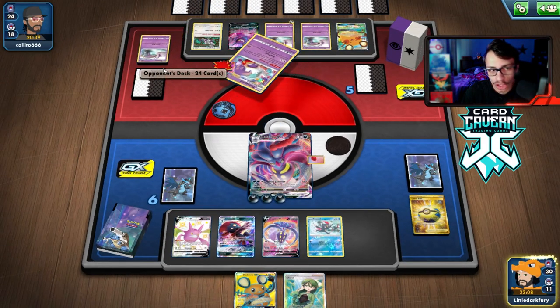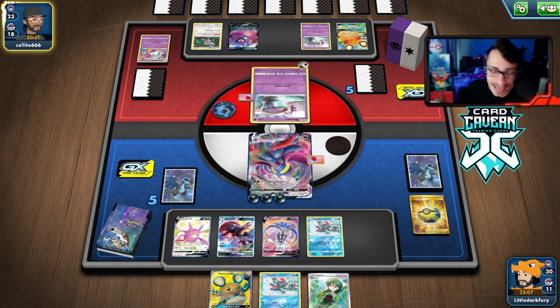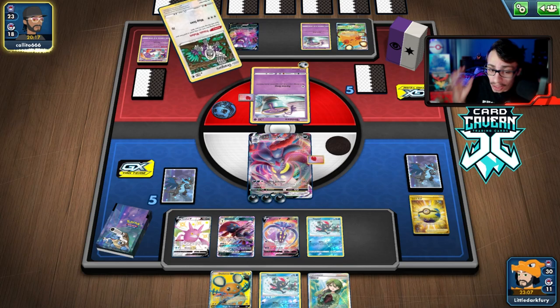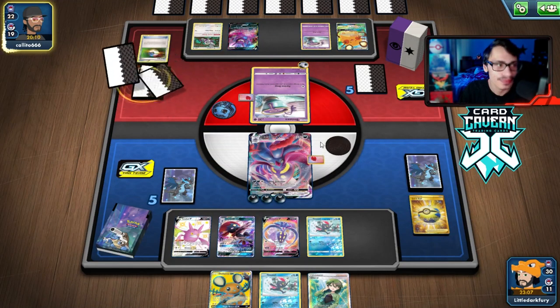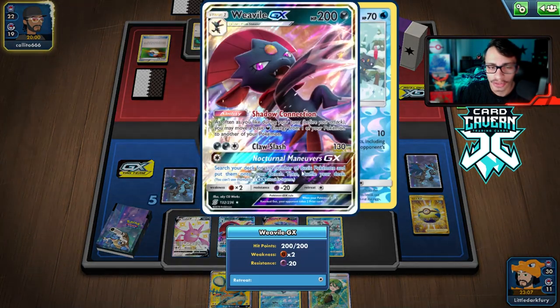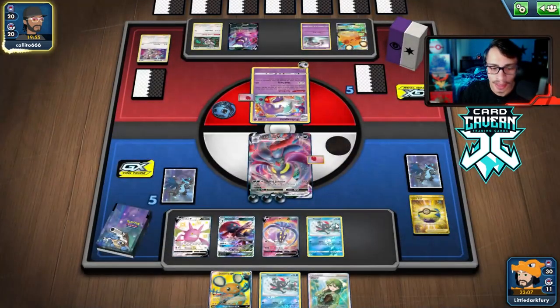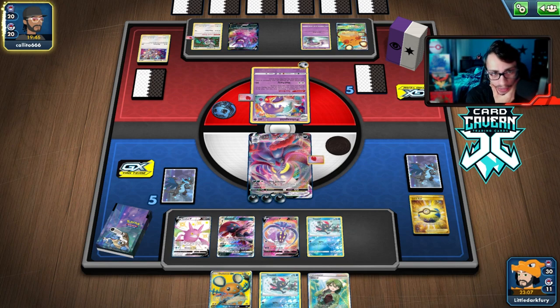We can take away the Research — that's huge! They did use Primate Wisdom so there's a good chance they draw into it anyway. Their hand is actually not very good now — no other Polteageist, so they can't dig with Kecleon unless they put something on top with Primate Wisdom. They have Triple Acceleration and Weezing-GX but no twin energy. There's still a chance they draw out with Primate Wisdom. As long as they don't gust me, we'll be able to Cheryl and heal our Malamar.